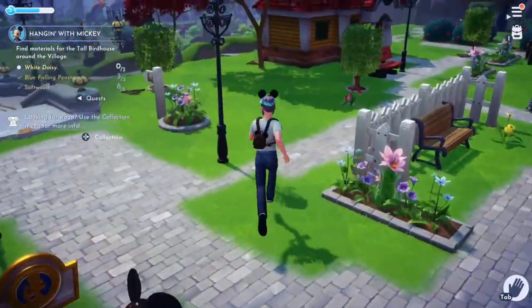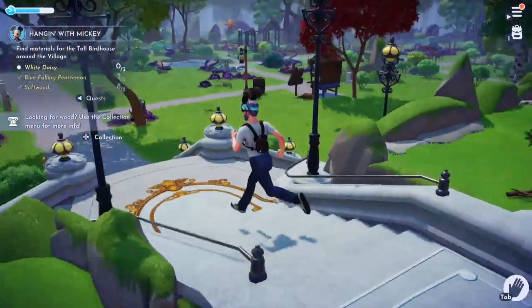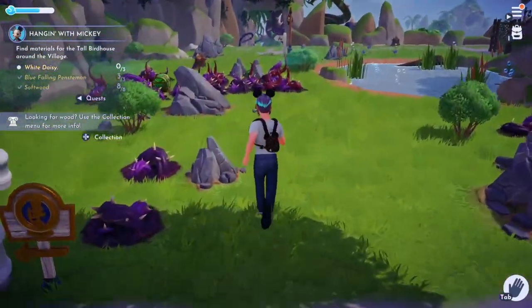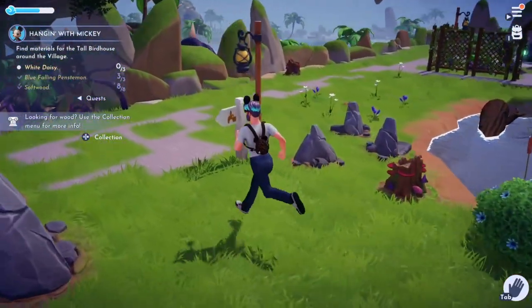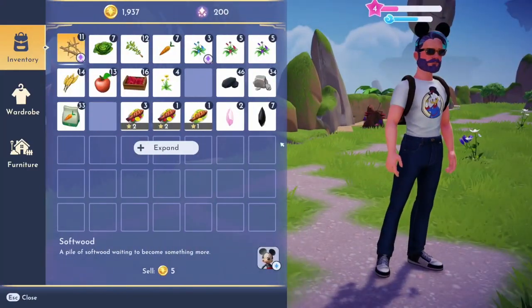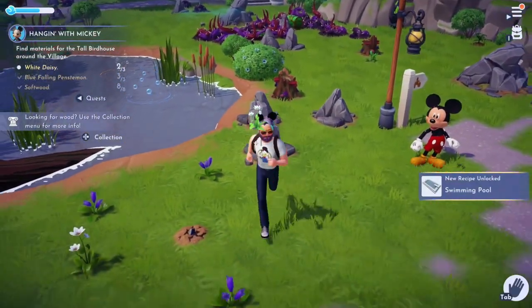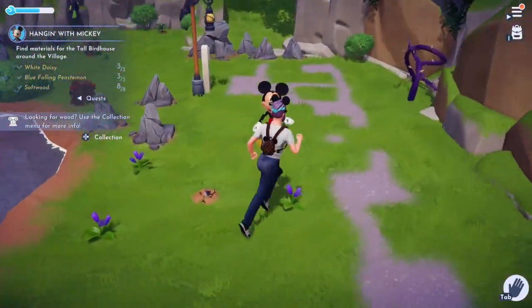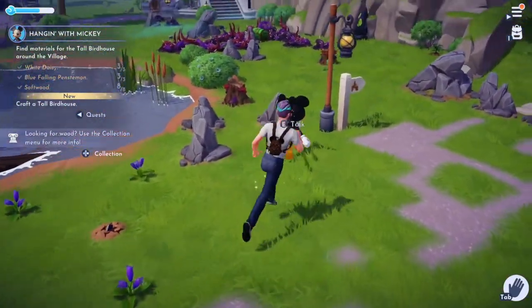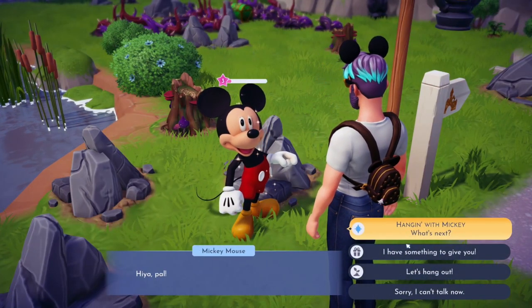Now we're gonna finish helping Mickey because Mickey wants to get a birdhouse going, so we need some white daisies. Let's see if we can find some white daisies kicking around somewhere. We check our inventory — should be okay. Oh, a new recipe unlock: swimming pool. Did I miss something?